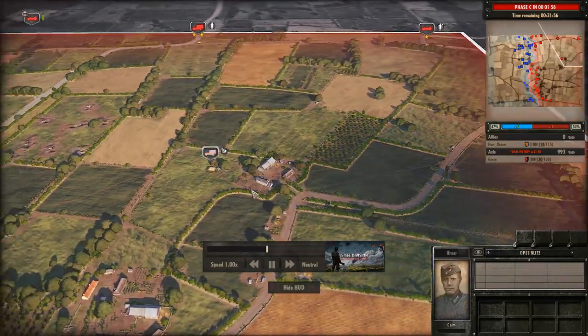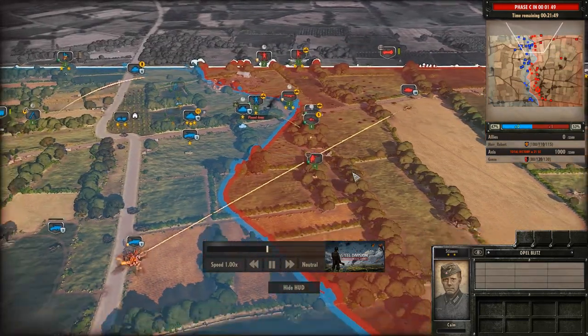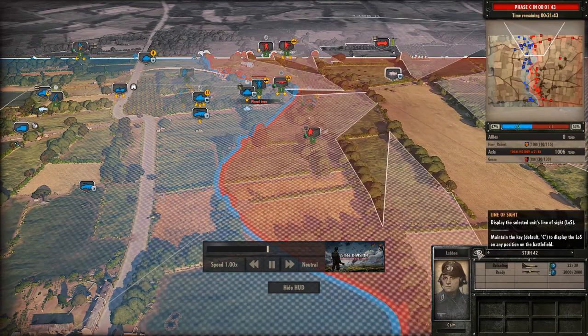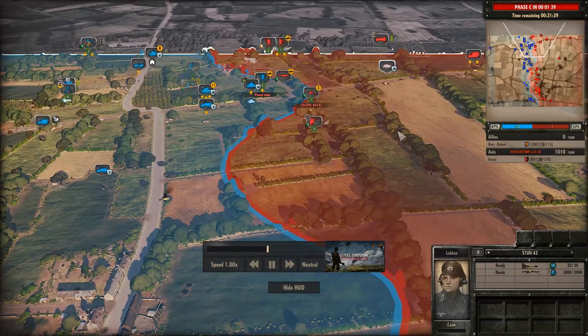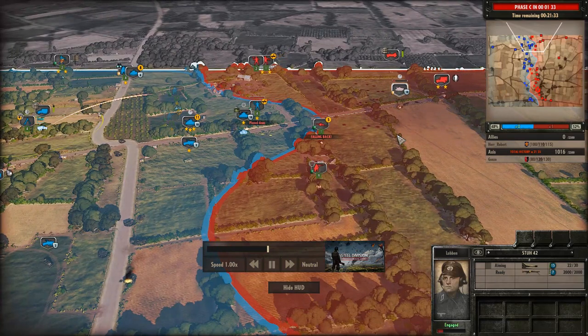We're just continuing to see more and more Pac-36s being brought on in. The Stu-42 dials up a half-track from — I would say max range, but that's not even fair, that was way less than max range. Yeah, that was a pretty tight angle once again. The Stu-42's finding some pretty good trick shots. Gonzo is just kind of running out of steam up north — all his Foutchagers have pretty much been killed.